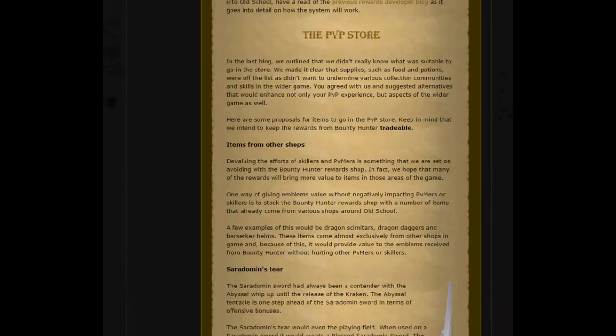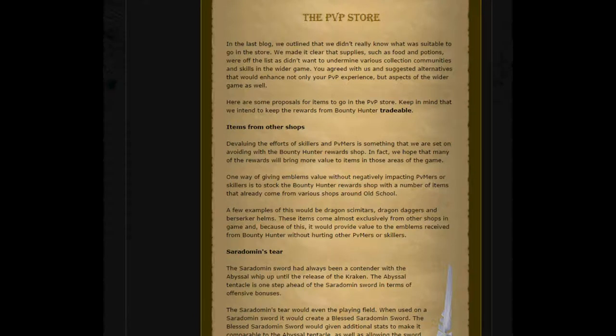First of all, the PvP store. In the last devblog, they outlined that they didn't really know what was suitable to go in the store. They've made it clear that supplies such as food and potions were off the list because they didn't want to undermine various communities and skills in the wider game. We agreed with them and suggested alternatives that would enhance not only your PvP experience, but the aspects of the wider game as well. So here are the proposals for the items going into the PvP store.